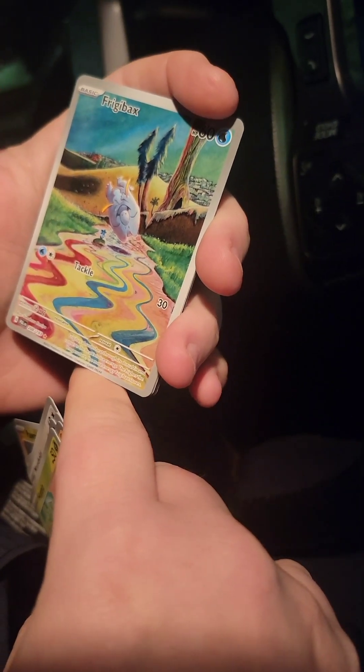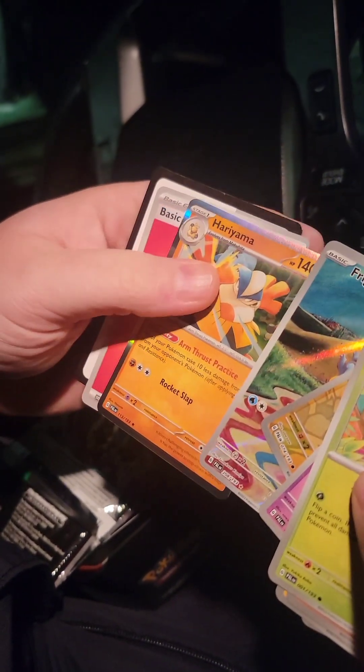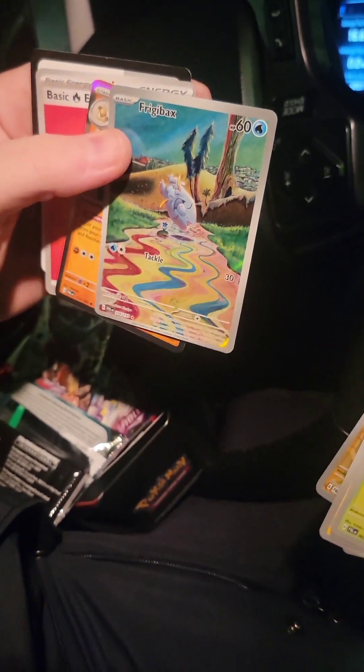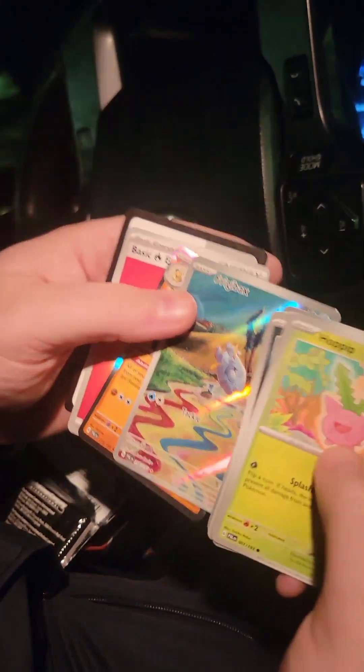Figgybacks — haven't seen one of those in Pokémon Go. Looks pretty good. And then an Ariana. I got this. I'm not too familiar with all the new cards. Looks pretty cool. Sweet.